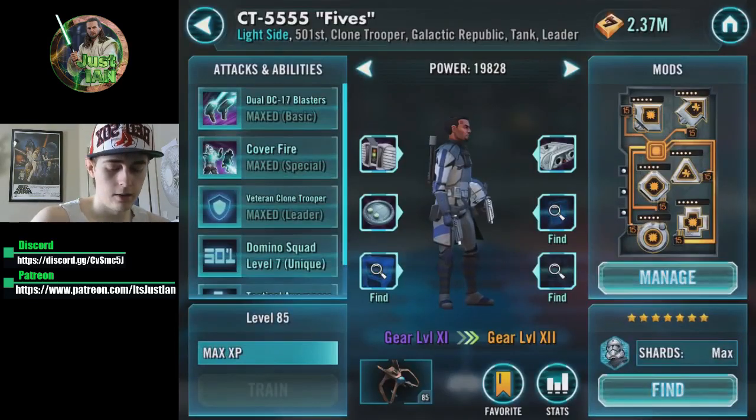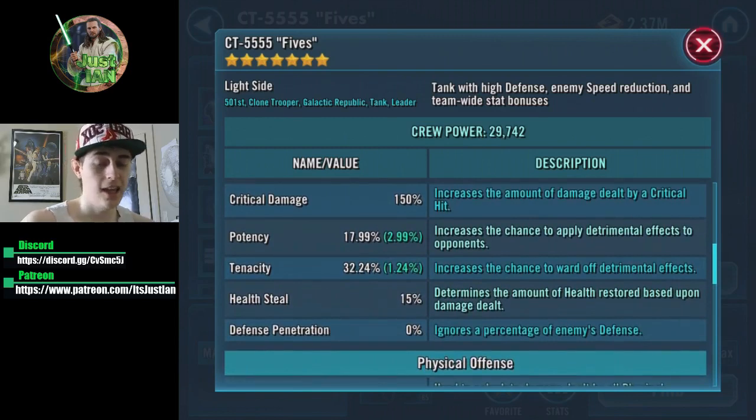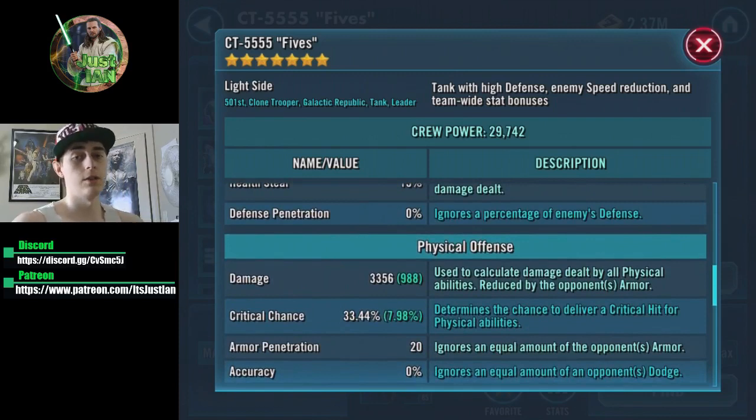When it comes to modding Fives at low gear level, I wanted him to have some HP and protection so that when he does die, allies gain all of his max stats. Speed is not too important on Fives at low gear — Rex's unique already gives extra percent speed, and if you're running Shaak Ti lead you get even more speed. What's really important to hit is his offense, so when he dies he gives huge amounts of offense to Echo and Rex.